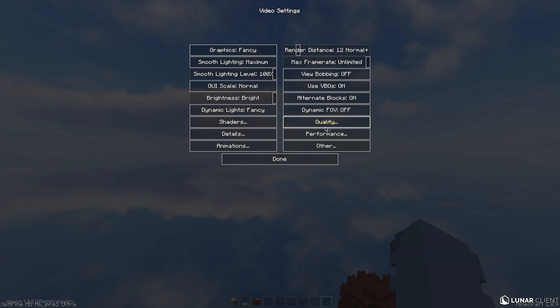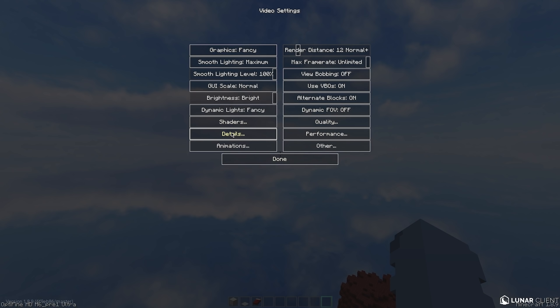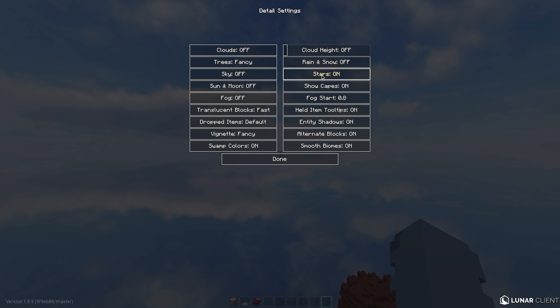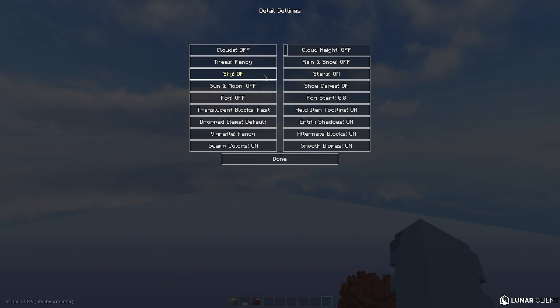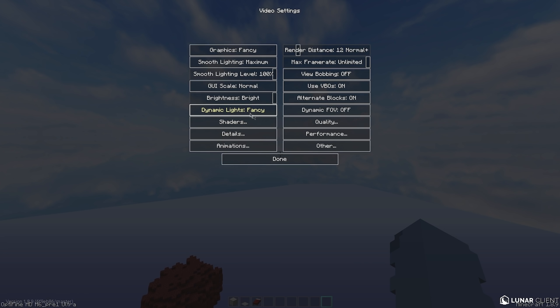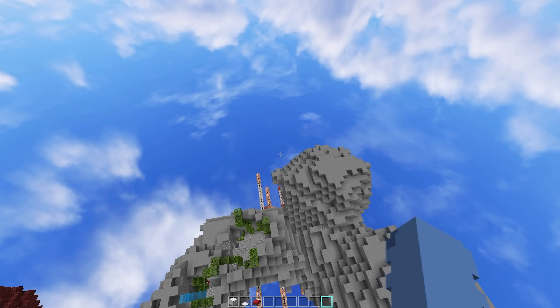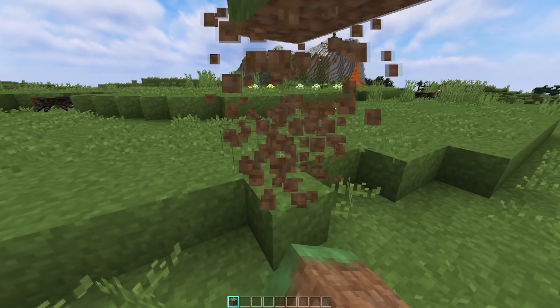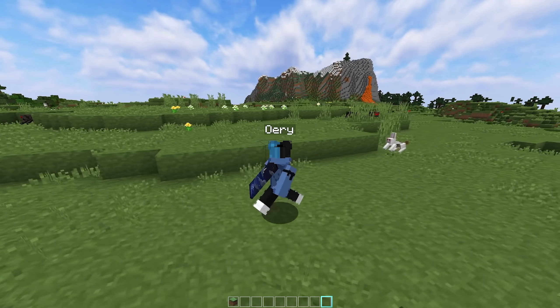The second feature is Custom Sky. To activate it, set 'Custom Sky' to On — you can see the sky appears. If I disable it, it disappears. To have the full sky, go to Details and disable 'Sky' and enable 'Stars.' If you disable stars, you lose the sky entirely, and if you enable 'Sky' the sky gets cut off, which looks really bad. So make sure to set Sky to Off and Stars to On, and you'll have a clean full sky.